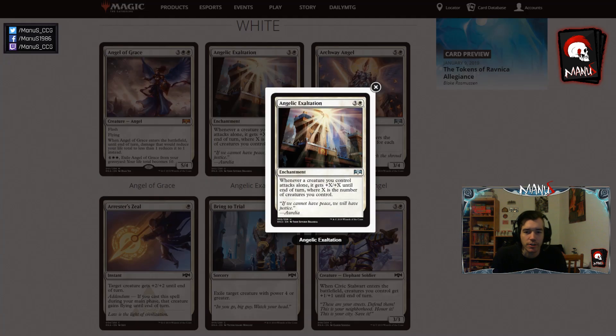Next we have Angelic Exaltation. This is basically a Sublime Archangel without the body, which is clearly a lot worse and therefore not a Constructed card at all — Sublime Archangel was kind of a Constructed card in Standard when it was in Standard. But in Limited I think this is still going to be a fairly solid card. If your deck has enough creatures and goes reasonably wide, this seems like a great tool to break through, or especially if you have some creatures to hold the ground on defense and you have one solid flyer, Angelic Exaltation makes sure you can just break through in the air and win. It seems like a great card in Blue-White style flyer decks, which we might see from Azorius in this format.